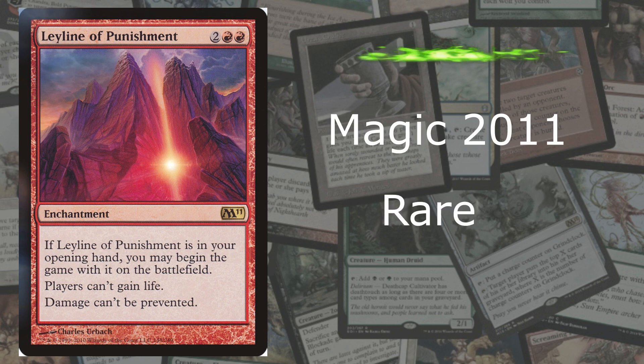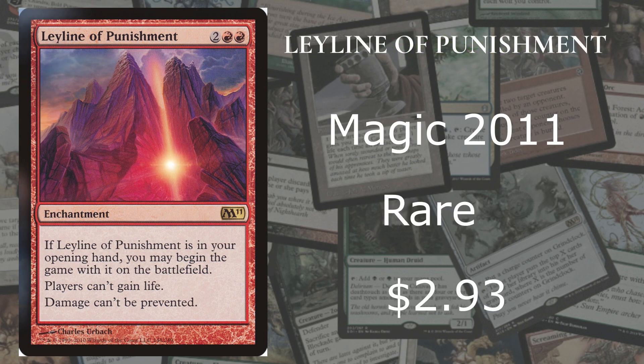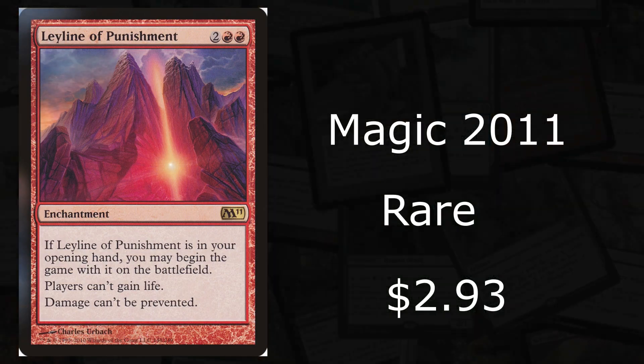At number 6 we have Leyline of Punishment from Magic 2011 — a rare going for roughly $2.93. I like this card because it's kind of more of an annoyance than anything else. It says players can't gain life and damage can't be prevented. It works around several colors — this is why it's at number 6. And since this card is already red, if you're doing a burn deck, your damage won't be prevented. That's why it's here — 100%. So let's move on to number 5.